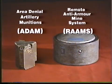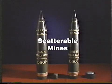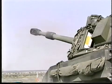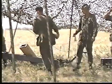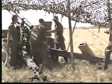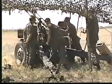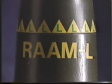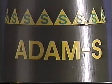Area denial artillery munitions (ADAM) and remote anti-armor mine systems (RAMS) belong to the family of scatterable mines. Both deliver a payload of mines to the target area to deny or delay access for a specific period of time. There are two types each of ADAM and RAMS projectiles, distinguished by their factory-set self-destruct time. If not otherwise activated, both ADAM and RAMS mines will self-destruct after a long interval of 48 hours, or a short interval of four hours.